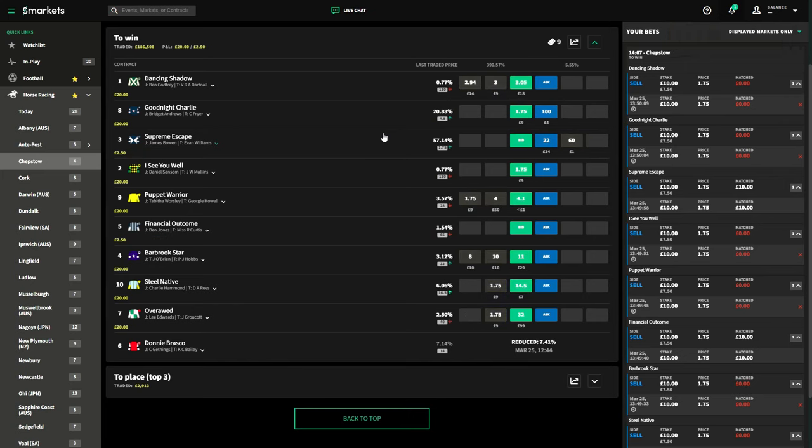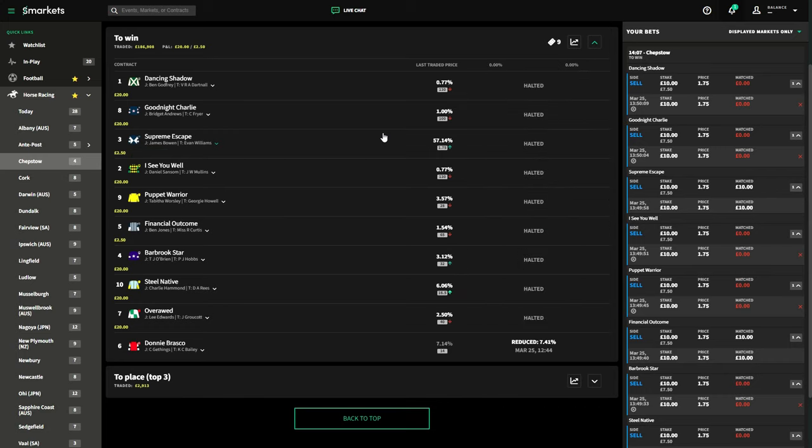Nice little profit — we put a £10 stake on. It doesn't matter now who wins the horse race. Because our lay was 1.75, we're only laying £7.50 worth of that. So we stake £10, but we're actually only risking £7.50. We've just made 33.33% profit on that race, which is a great outcome.